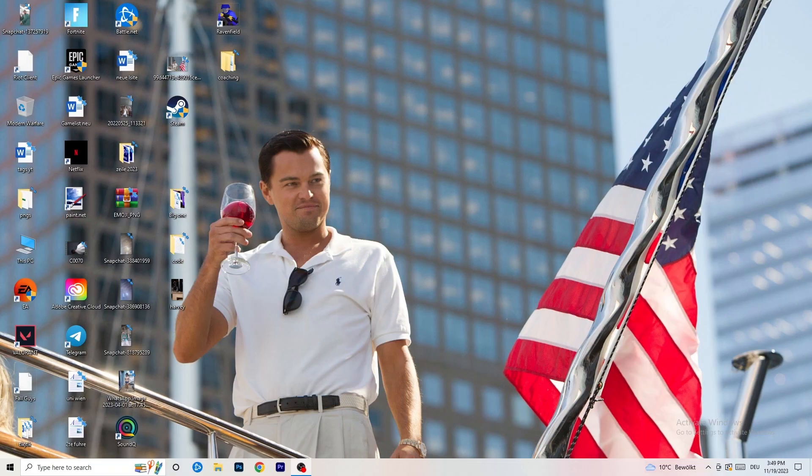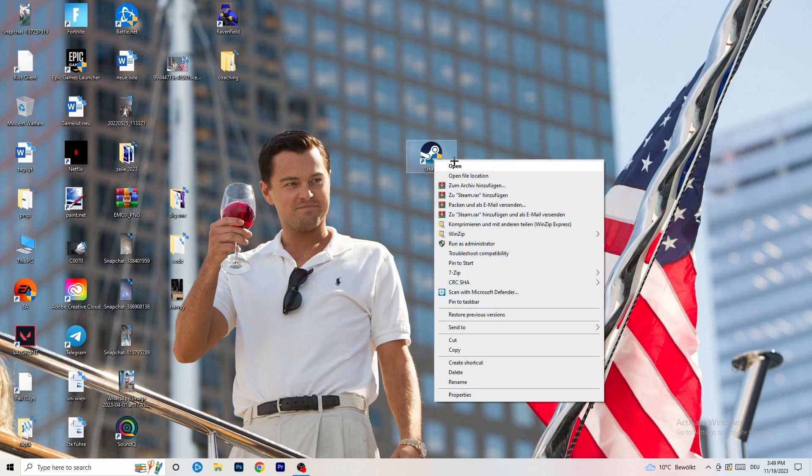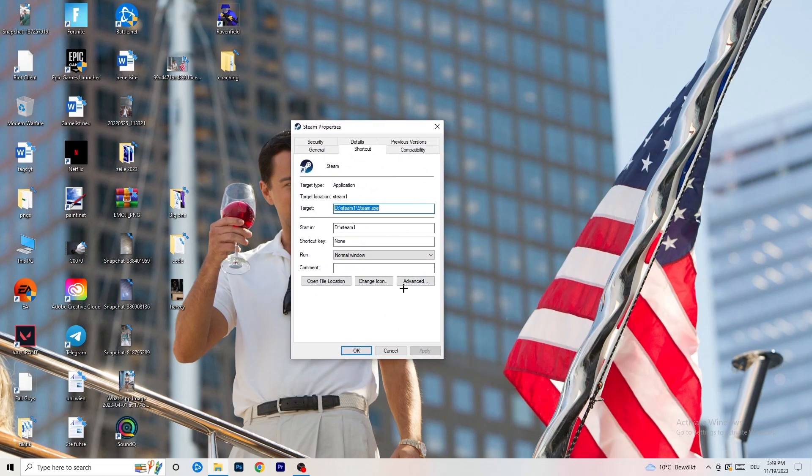The first thing I want you to do if you have any kind of not launching or starting issues with your game is to take your launcher shortcut on your desktop. For me it's Steam. Right-click it and you can try to click 'Run as administrator' — this will start your launcher in administrator mode. Otherwise, go to Properties and click on the Compatibility tab.